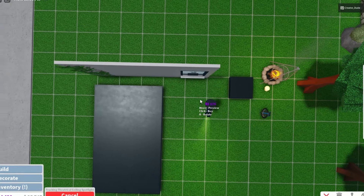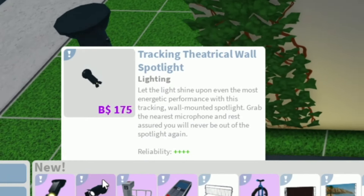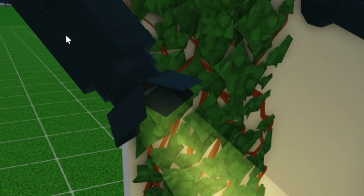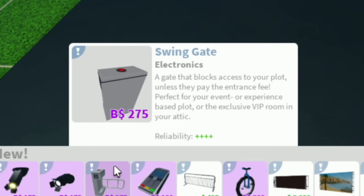Wait, is this actually going to track us on the stage? I'm actually curious. Next we have a tracking theatrical wall spotlight — let the light shine upon the most energetic. So the exact same description, but this one attaches to the wall versus this one attaching to the ceiling. What is this? A swinging gate — a gate that blocks access to your plot unless they pay the entrance fee. Perfect for your event or experience base plot or the exclusive VIP room in your attic.